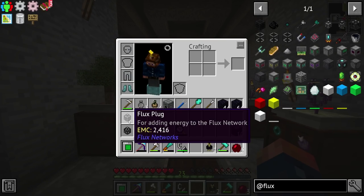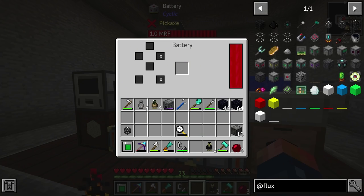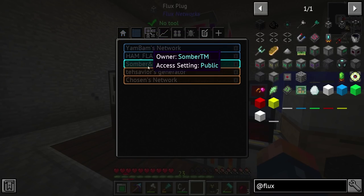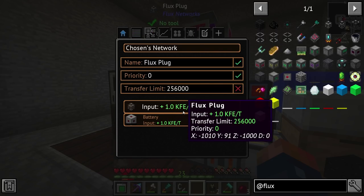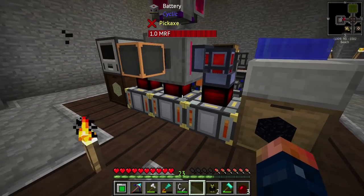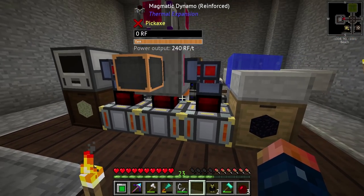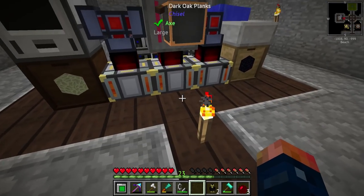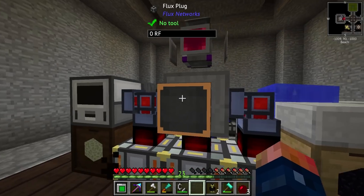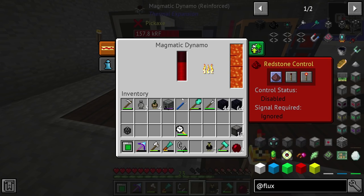Now to get power into our system, we take a Flux Plug and hook it into this system — this is basically where all of our power is going anyways. I'm going to disable the existing connection and select our network. Now you'll see 1,000 RF a tick is actually being input into our system. The amount of power I'm not too concerned about — this buffer has a limit of 1,000 RF a tick and can't send any more out, but I think it can send 1,000 RF a tick per side.